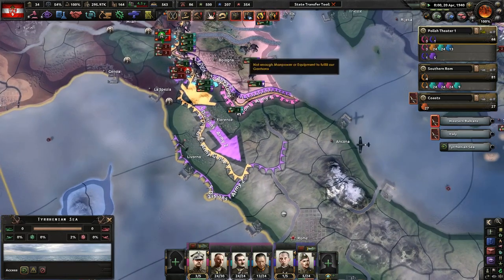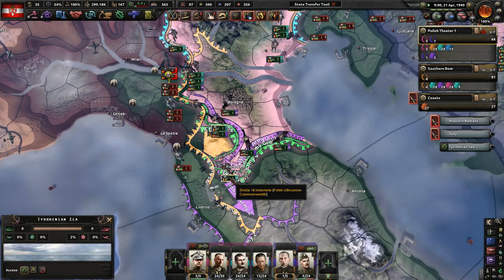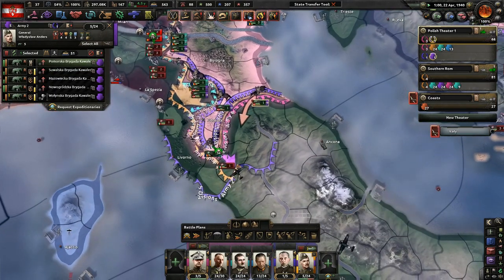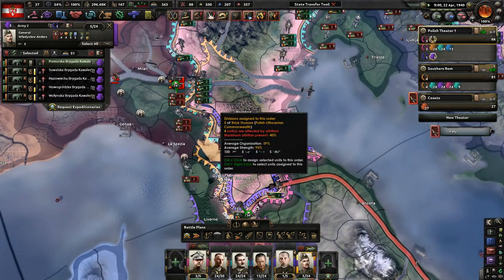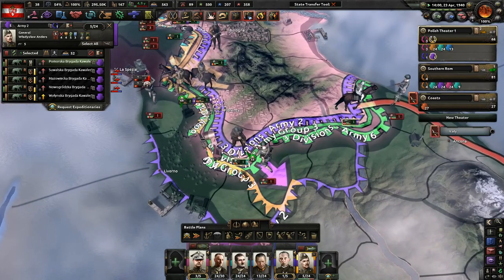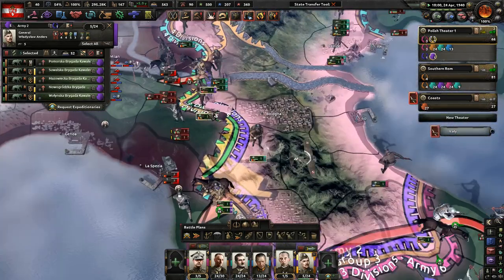I'm going to Livorno, Ancona, Rome, Anzio - that good stuff. Naples. My goodness, how is it already half an hour? How have we hit half an hour? It makes no sense to me.